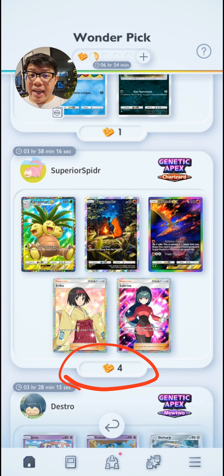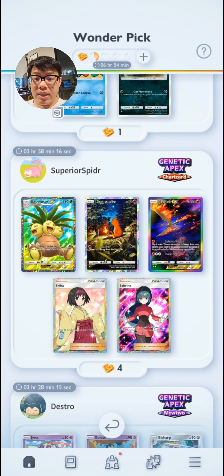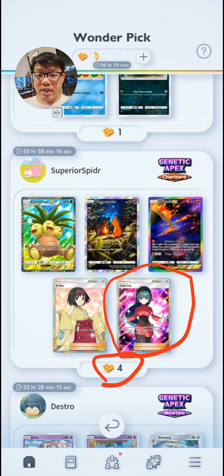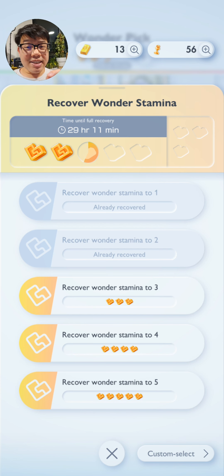You want to have enough hourglasses at any point in time — enough for at least 4 stamina's worth — to pull one of these wonder picks. While I haven't personally seen it myself, I'm told that if you see a crown rare in the pack, it's also 4 stamina. So at all times, keep enough hourglasses for at least 4 stamina in your inventory, just in case one of these really rare situations pops up on your wonder picks.